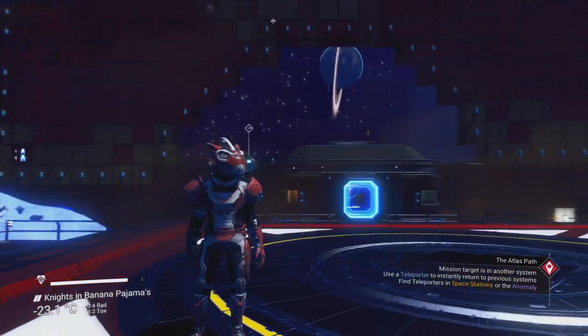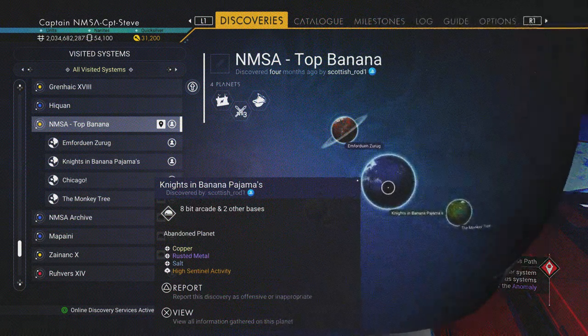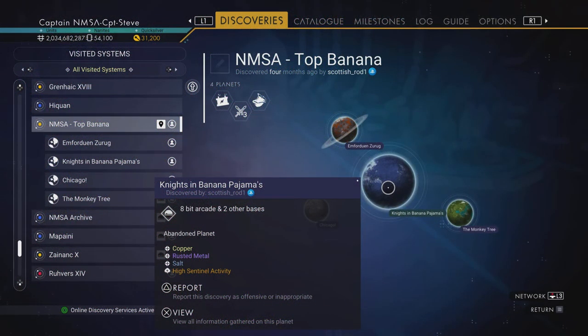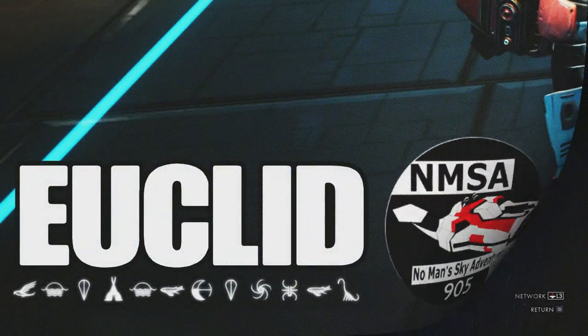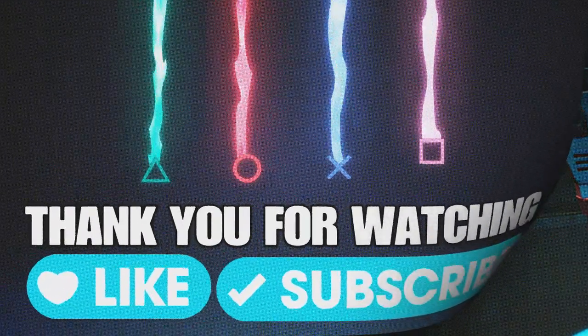You're going to want to know the coordinates for this. This is in the NMSA vector meetup area, in the Top Banana system, on the Nights in Banana Pajamas planet. There is the actual portal code on screen, and it's in Euclid.